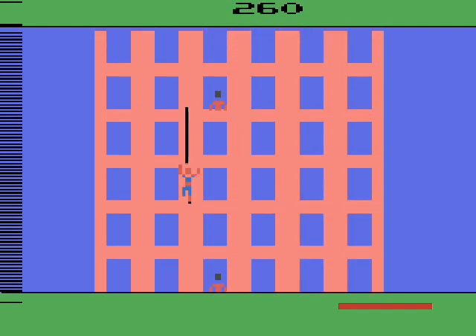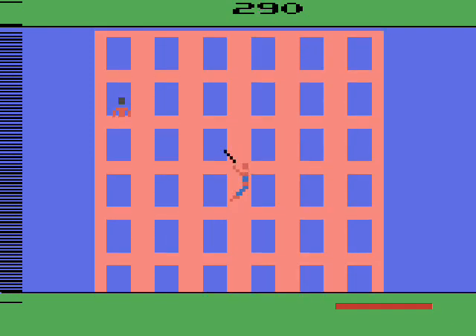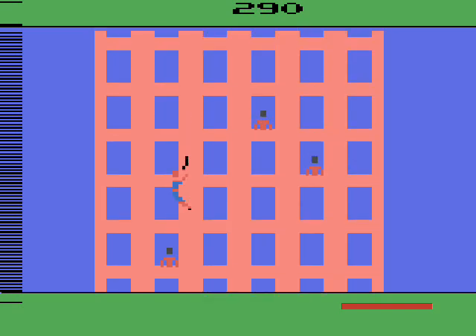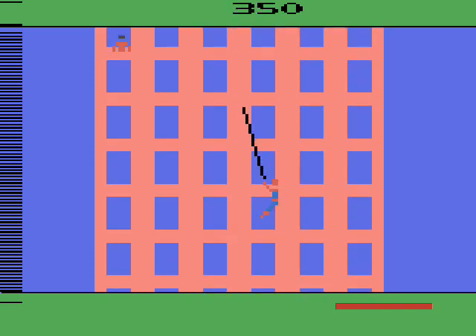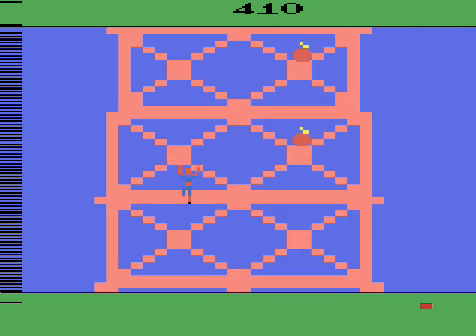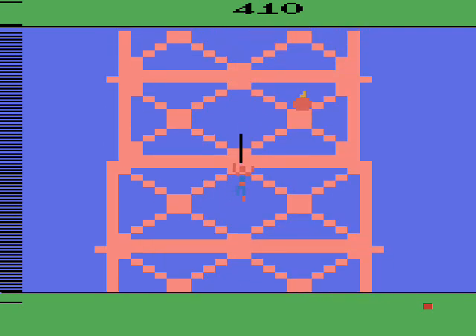There aren't any alternate variations, but there are 3 difficulty settings and a 2-player alternating mode. The graphics are pretty good — the buildings are plain, but how much more detail could have been put into them? Not a big deal at all. Spider-Man himself and the Green Goblin look about as good as possible by Atari 2600 standards. The bombs are recognizable and the animations are smooth.